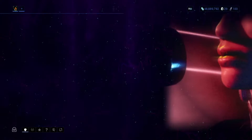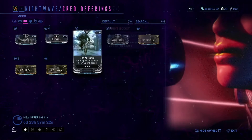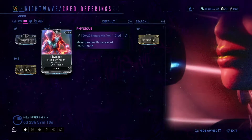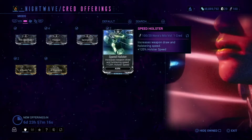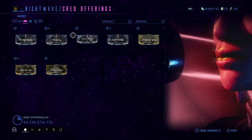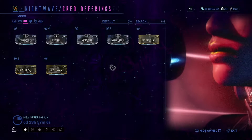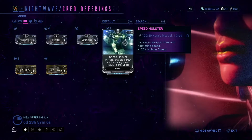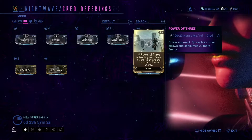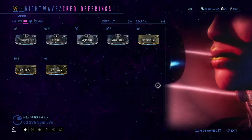Now let's look at the credit offerings. Out of the offerings I'd highlight the sword. The rest you can collect if you want. Maybe this one if you want to do some niche vault build. For Power 3, I'll leave a link to the video in the description below.